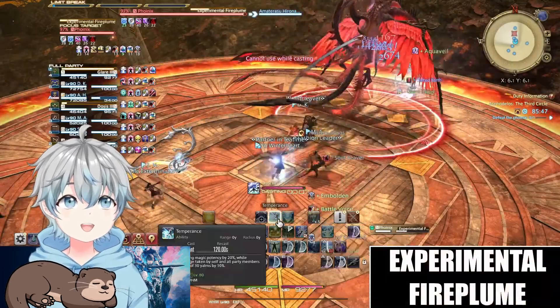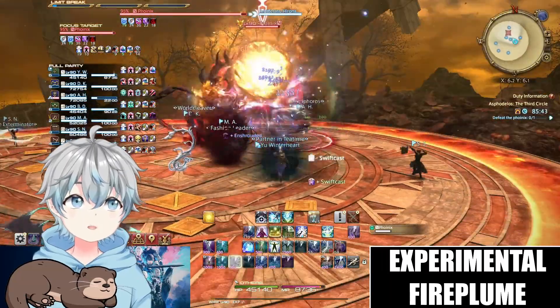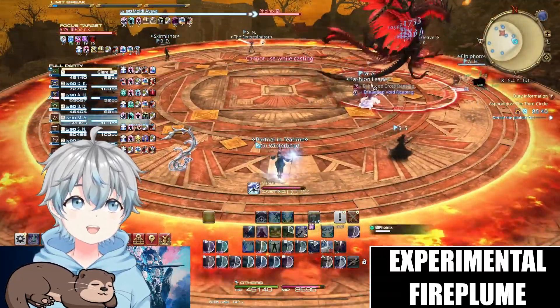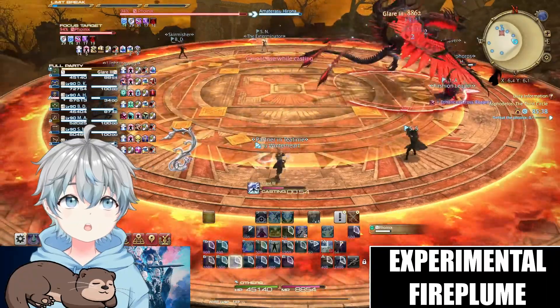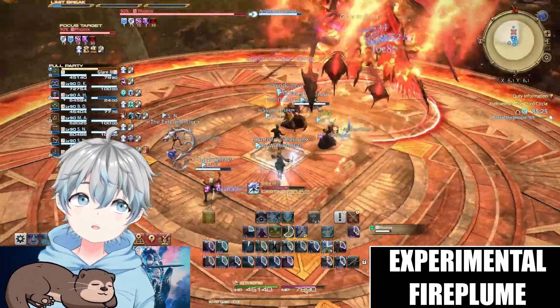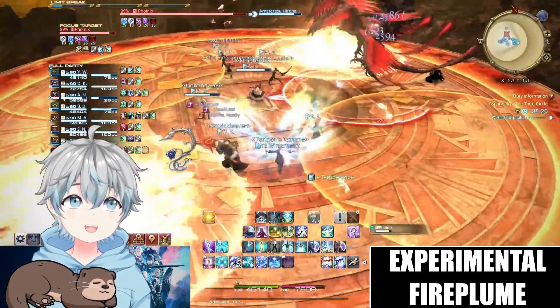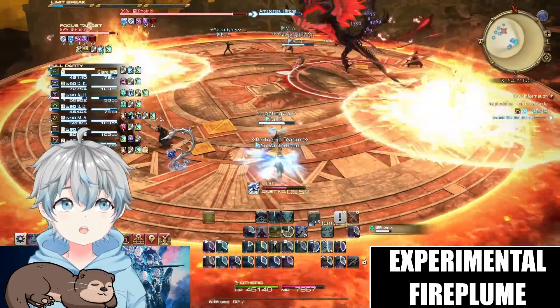The boss will start the fight with a visual ability, Experimental Fireplume. Either the boss creates one giant fireball around him, which means he'll hit the middle, or the boss shows 9 small fireballs spinning around him — meaning he'll create two AoEs spinning on the outer circle, and then end with one hit in the middle.